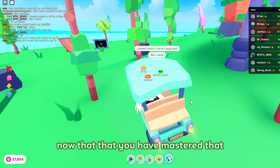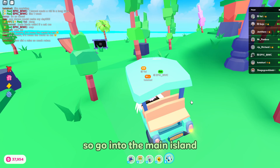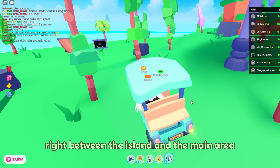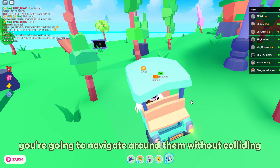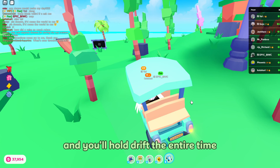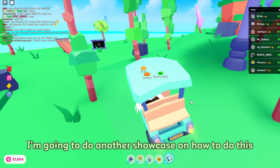Now that you have mastered that, I'll be showing you something advanced. Go into the main island, right between the island and the main area. You'll see there are a lot of trees. You're going to navigate around them without colliding, and you'll hold drift the entire time. You can go at your own speed. I'm going to do a showcase on how to do this.